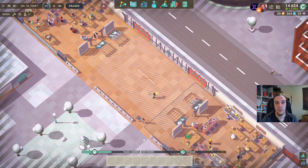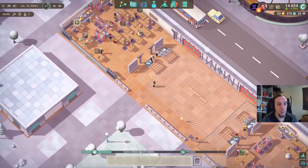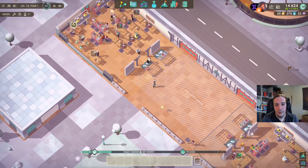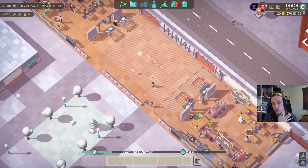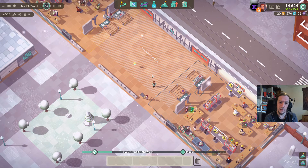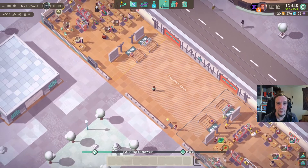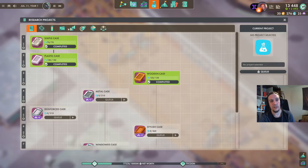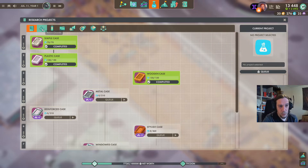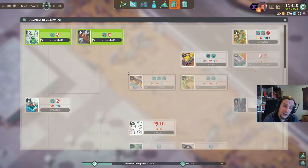Hey there friends, welcome back to my third episode of Timber Town. I'm Icon and today we're going to play some more Good Company. I'm not quite sure where today's episode will take me because there are a few things that need to be done — we need to increase our efficiency workbench-wise, and at the same time I feel like it's time to research more advanced pieces for machines in general. I can't even decide where to head next, but that's actually a good thing.